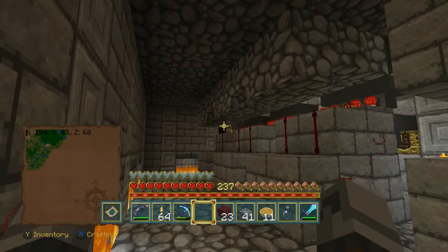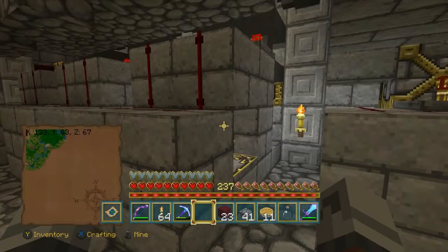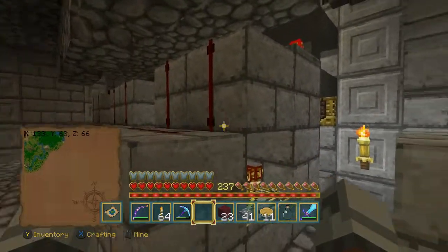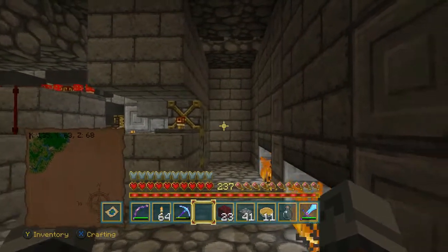Notice I've got half-slabs on the floor, half-slabs on the ceiling — everything to make it so nothing spawns on top of the redstone. I had to put half-slabs in this little area and light it all up. You just need to make sure there are no two-block-high spots anywhere in here for anything to spawn on. There's a half-slab there that makes it so nothing spawns. That's how you set this area up.